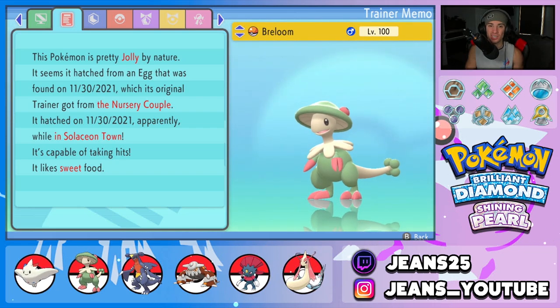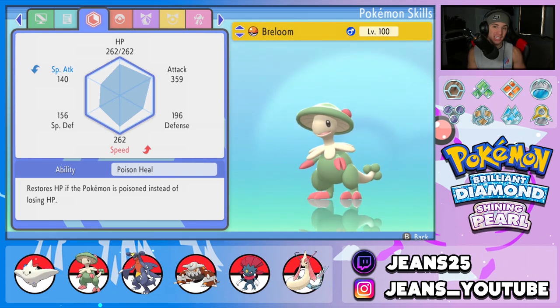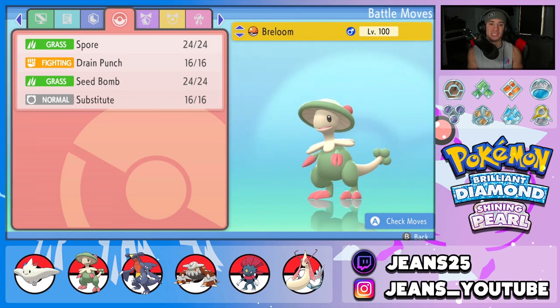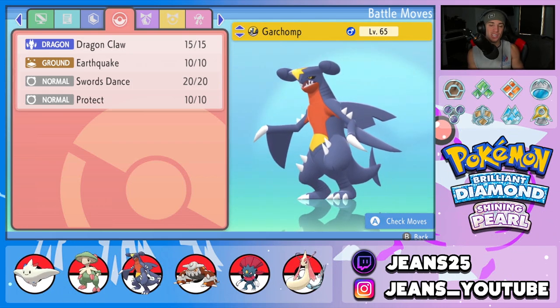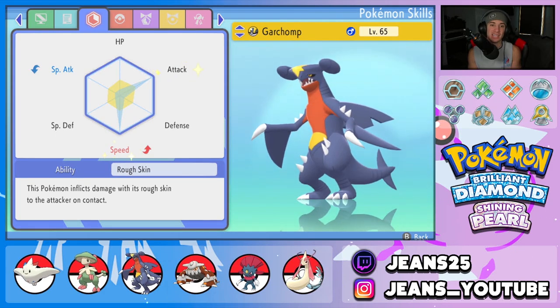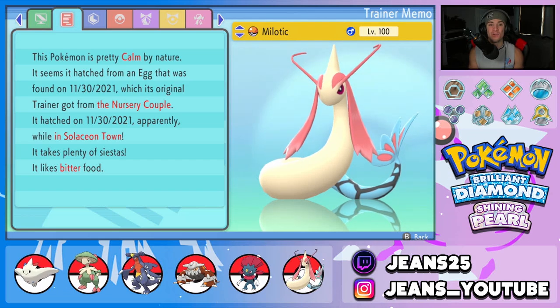Starting with the team preview — Breloom is absolutely amazing. It has a Jolly nature with a Toxic Orb and Poison Heal as its ability, so every time it's poisoned it gains HP instead of losing it. The EVs are in Attack and Speed so we can outspeed and hit hard. The moveset is Spore, Drain Punch, Seed Bomb, and Substitute to potentially set up and sweep. Next is Garchomp with Dragon Claw, Earthquake, Swords Dance, and Protect, with Attack and Speed EVs.